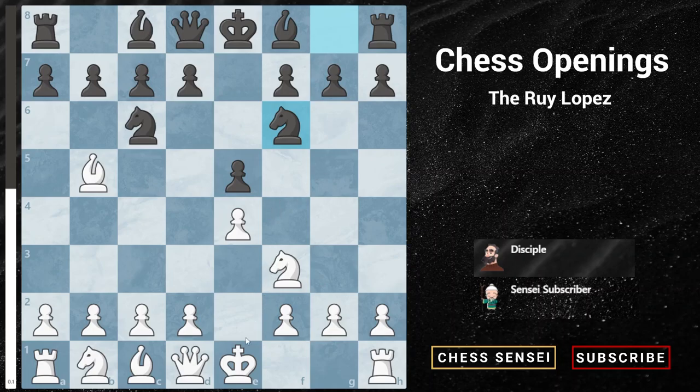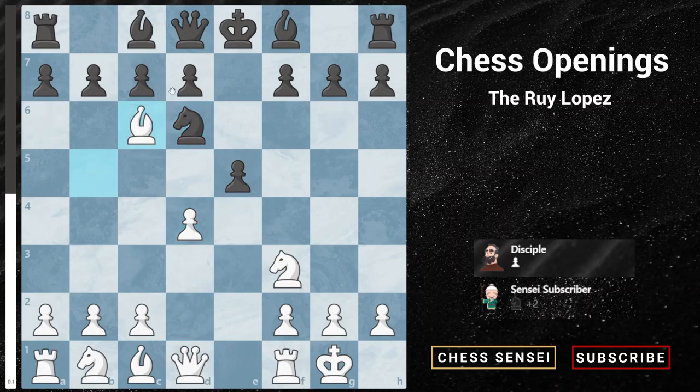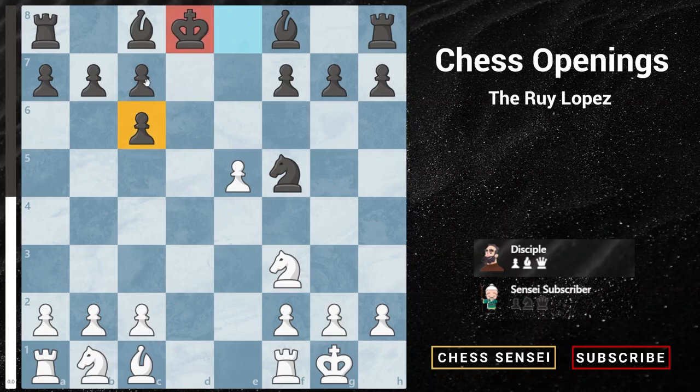The main line of the Berlin will go something like this: castles, captures, pawn to d4, knight retreats, and after a series of captures we get this position where a queen trade will occur. Even though black's king is unable to castle and he has doubled c pawns, the computer evaluates this position as 0.00, as it's very easy for black to obtain a draw — he has the bishop pair and his pieces can activate very easily.